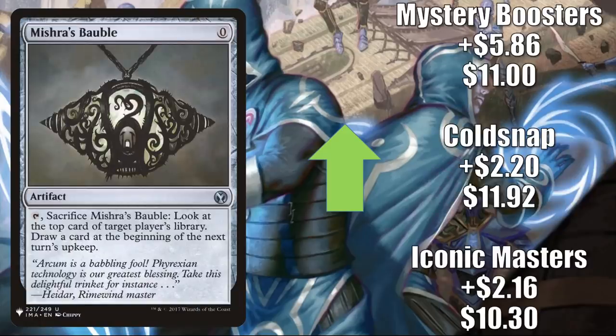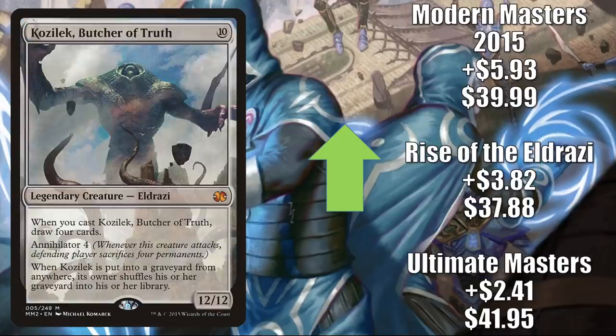Mishra's Bauble is of course moving because of Lurrus. These cards just combo together to create an engine where you're drawing two cards per turn. I think in Modern, maybe even some other formats, one of those two cards will most likely be getting a banning. Right now: Iconic Masters copy goes up $2.16 to $10.30, Cold Snap goes up $2.20 to $11.92, Mystery Boosters up $5.86 to $11. Another big Eldrazi: Kozilek, Butcher of Truth — Ultimate Masters goes up $2.41 to $41.95, Rise of the Eldrazi up $3.82 to $37.88, Modern Masters 2015 up $5.93 to $39.99.